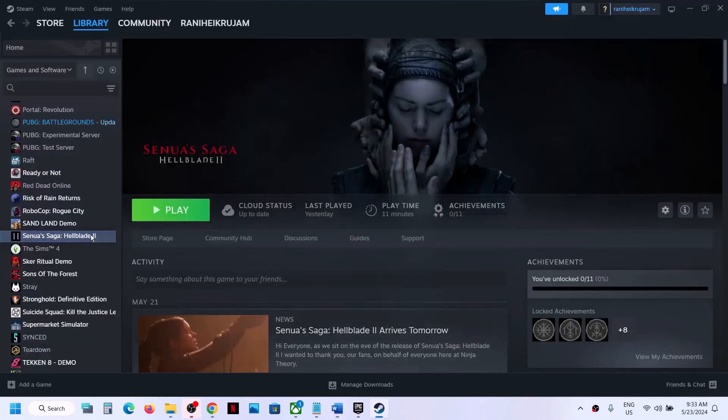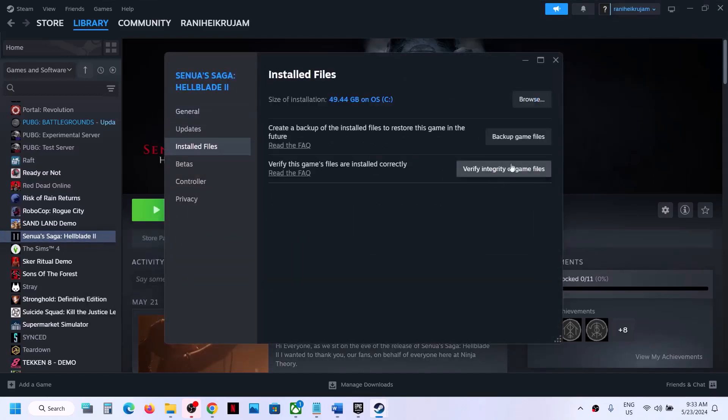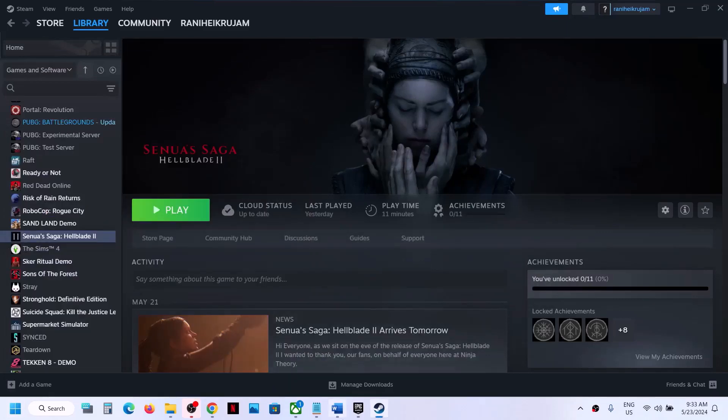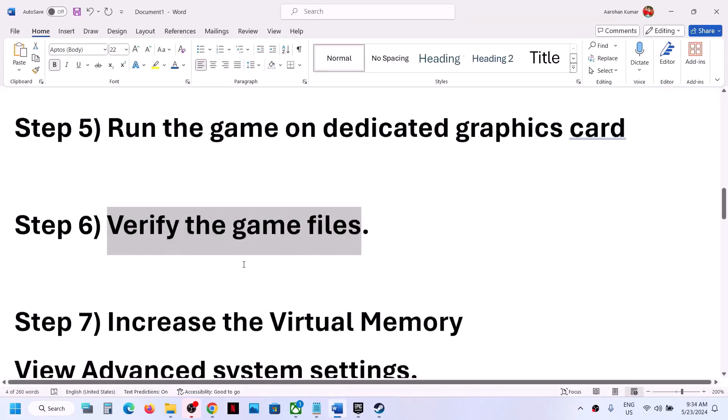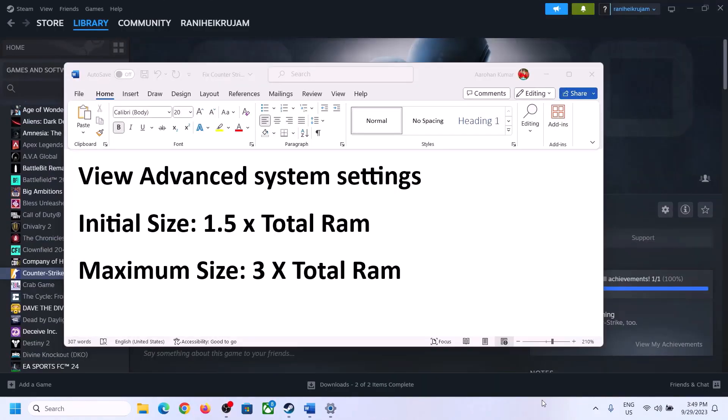The next step is to verify the game files — this is important. Right-click on the game, select Properties, go to the Installed Files tab, and click Verify Integrity of Game Files. Once the verification is complete, launch the game and check.